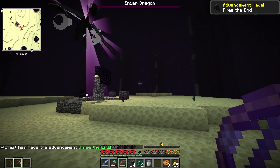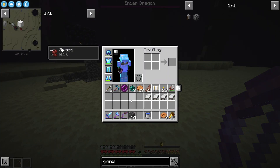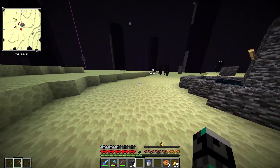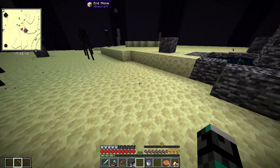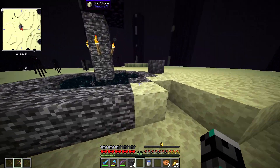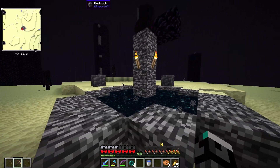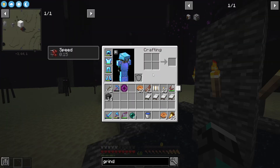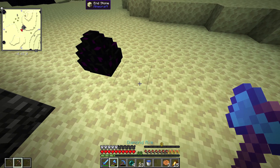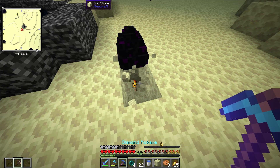There we freaking go! Jesus Christ. 68 XP levels - yes! Because now I can actually enchant the good stuff, and I still have some pearls. I really quickly want to go and grab some chorus plants for purple blocks, and also this dragon egg. I'm going to craft the purple blocks - I'm not even going to go for the Elytra right away.